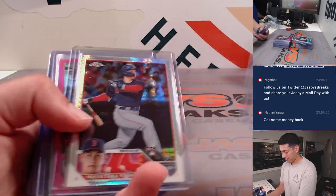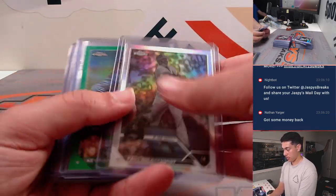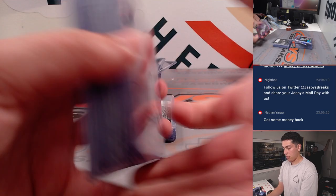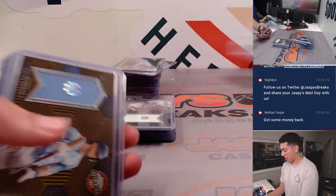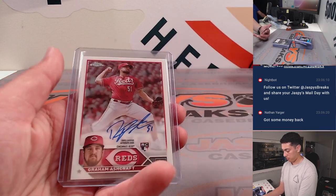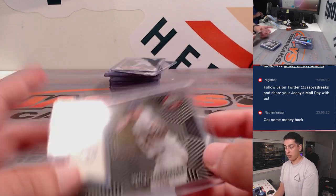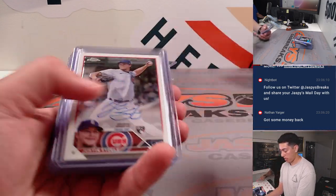Vargas out of 350. There's a Volpe out of 350 — very nice. Got a Jordan Relic green out of 99. A Bobby Witt Relic gold out of 50. Some more autos here. A Domus Relic. Riley Green rookie relic with the pinstripe. Will Benson.